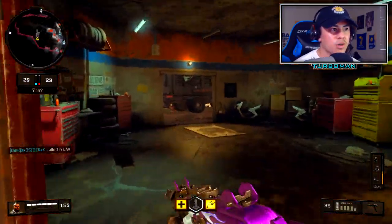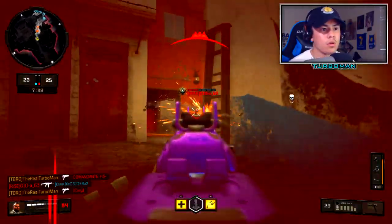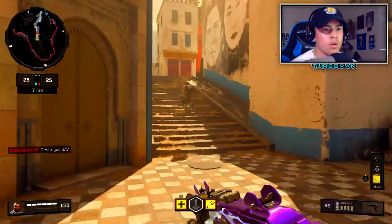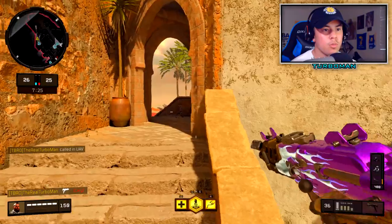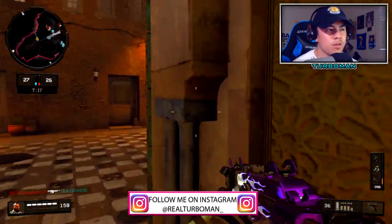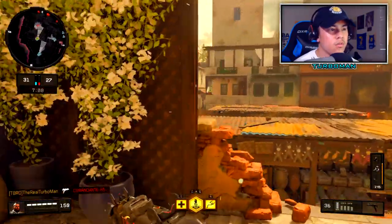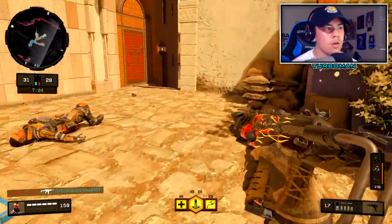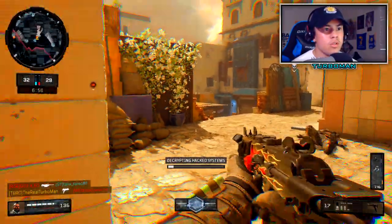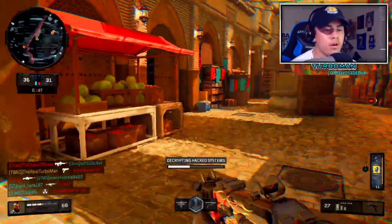I'm 100% sure they're gonna be running through this way. Man, if I had my grav slam those dudes would be dead. I'll take that — calling in UAV. Let's go back up here, put some space between us and the enemy. Now that we're on a streak, let's try and keep it. Okay, looking good. He's hurt — I think he's running ghosts. What are they doing — trying to hack stuff? I hate that.